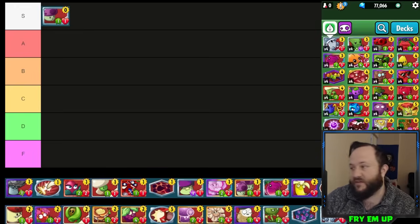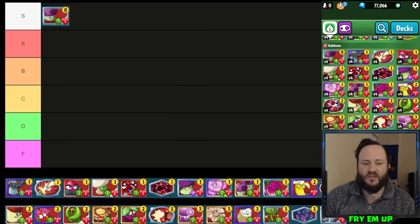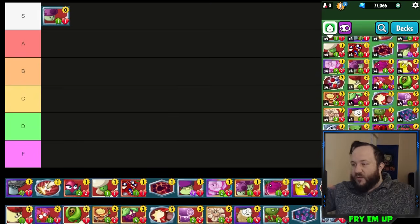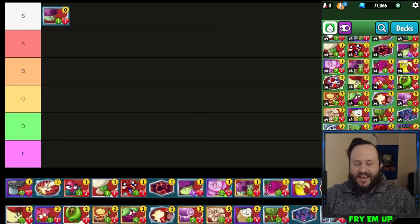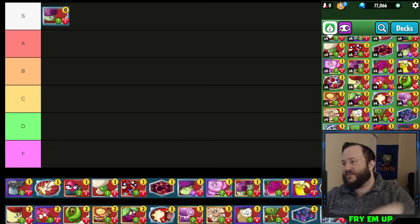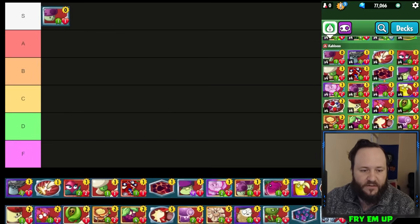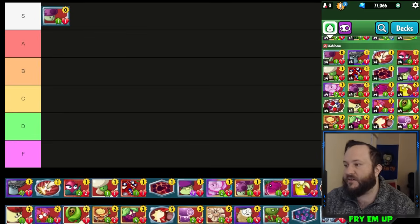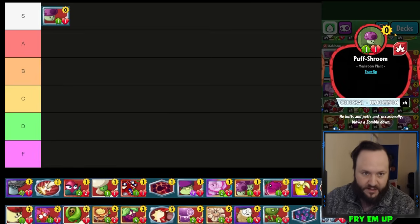It's really good with Solar Flare, with Cob Cannon, because it is a Team Up card. Besides the cards it works very well together with — Elderberry, Crow Magnolia, Storm Front which gives all your guys +1/+1 — there is a second use out of Puffsroom that people don't realize: it is actually a very powerful aggro card.